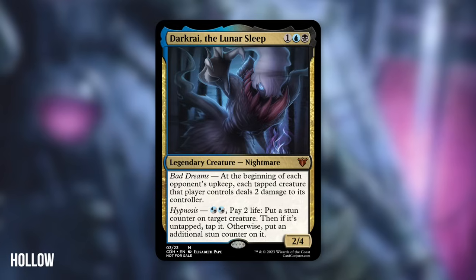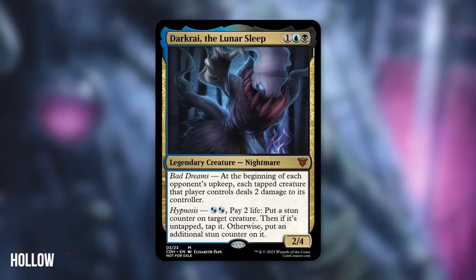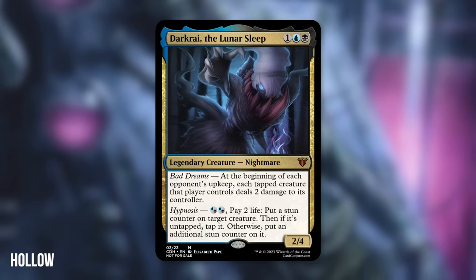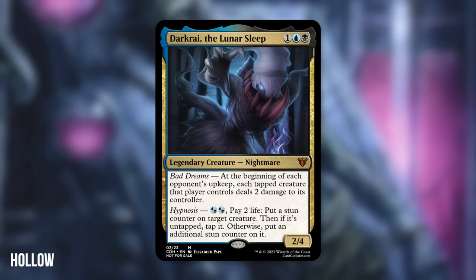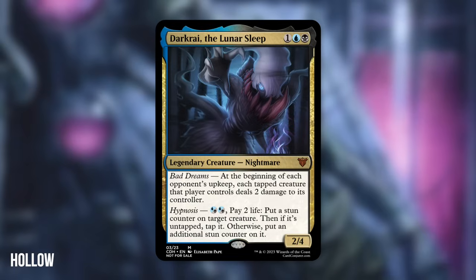Hollow said: Since his first appearance in the Diamond and Pearl games alongside Cresselia, Dark Ray always had a reputation as the Freddy Krueger of Pokemon with his nightmare-inducing abilities. To reflect that, I focused on his signature ability, Bad Dreams, as his primary win condition, with Hypnosis used to support that goal. There are many ways for blue to tap down opponents' creatures, and plenty that prevent untapping — like Sleep, Breaching Leviathan, Dreamtides, Embargo, and Exhaustion — alongside cards that put stun counters on creatures. What most people miss is that black has cards that specifically interact with tapped creatures, like Assassinate, Deathstroke, Murderous Compulsion, Stone Catapult, and the old Assassin creatures. Add in support like Depth of Dreams, Bard, 100,000 Arrows, Verity Circle, Scroll of Isildur, and the OG Tameo, and you've got a recipe for a very strong control-burn hybrid value shell that has truly been slept on for years.